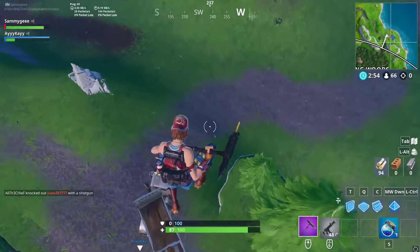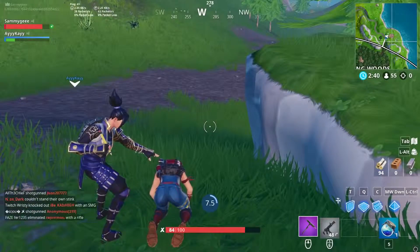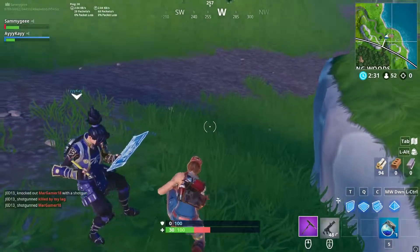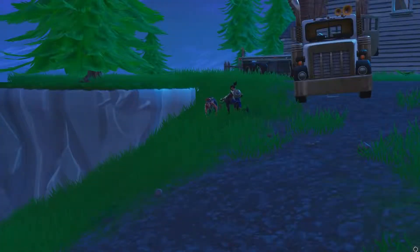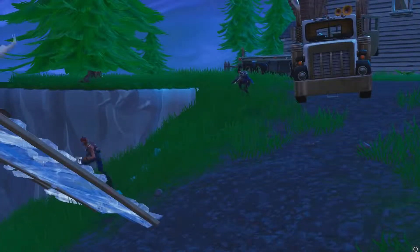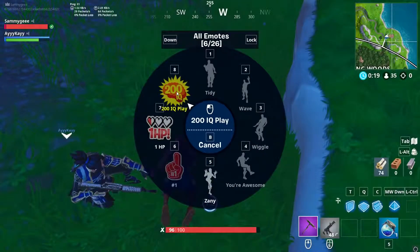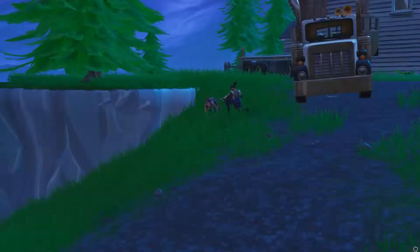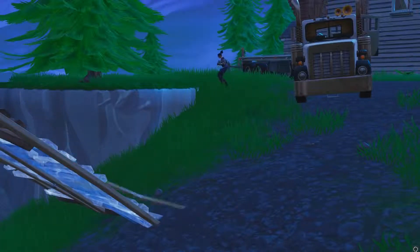Coming in at number 3, we have an awesome new tip to stop the revive animation after being rezzed. When being rezzed, it normally takes 10 seconds plus an additional 1 second for the revive animation. This 1 second of not being able to build or shoot after being rezzed can be really detrimental to the fight and could possibly cost you the game. What a lot of people don't know is that you can actually skip that animation and immediately jump back into the fight. To do this, simply have an emote ready to use while being rezzed. As soon as the revive timer gets to 0, use the emote and this will allow you to skip the animation for getting up. Thanks so much to BCC Trolling and Try Too Hard for showing us this tip. Links to their socials will be in the description below.